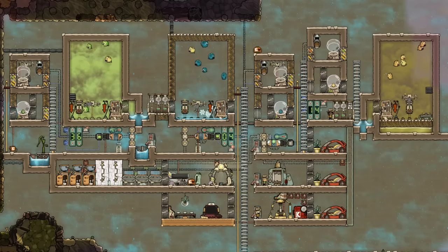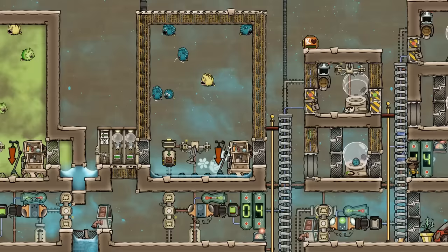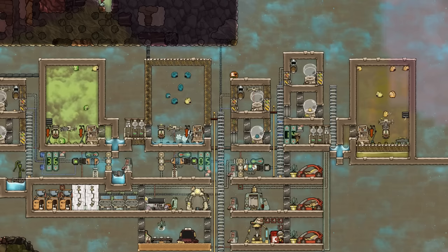Welcome back to Echo Ridge. Today, we're going to learn how to ranch some puffs. In our test map here, we have a completed puff ranch, dense puff ranch, and squeaky puff ranch, and they are all 100% automated.